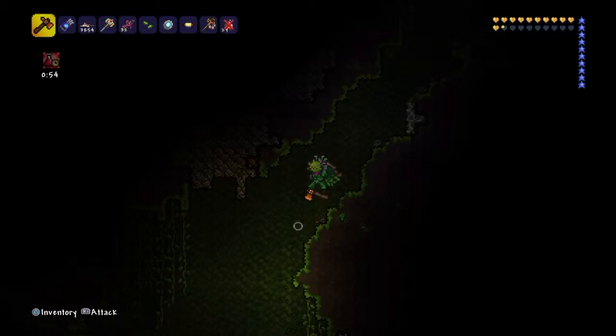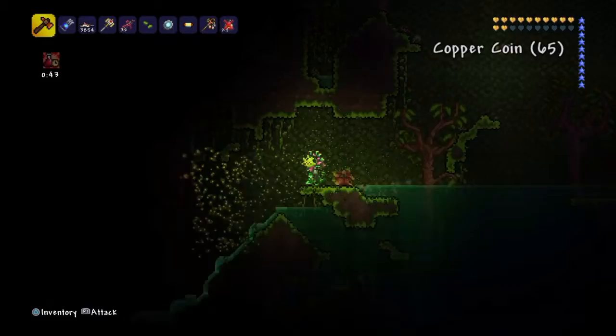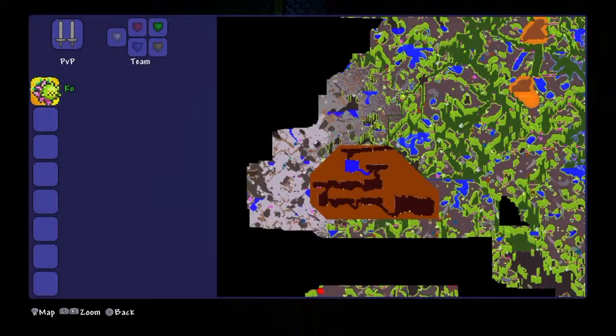I'll show you how to get it. Basically all you have to do is find a big tunnel in your jungle, go down it, keep running down as far as you can. When you're down there, go into your map and you can see the temple — it's a big thing on your map. I'll show you in a second.